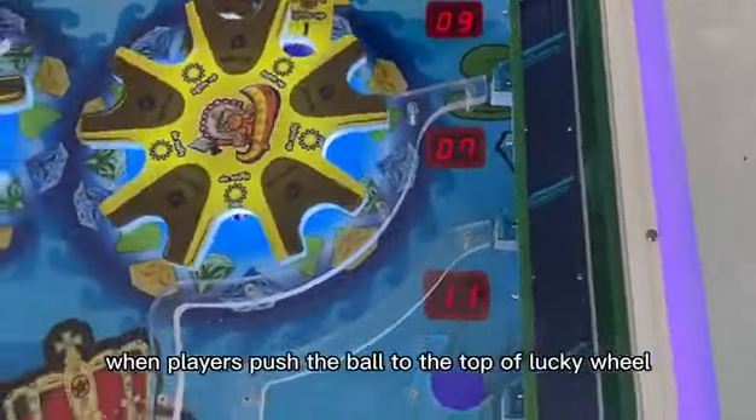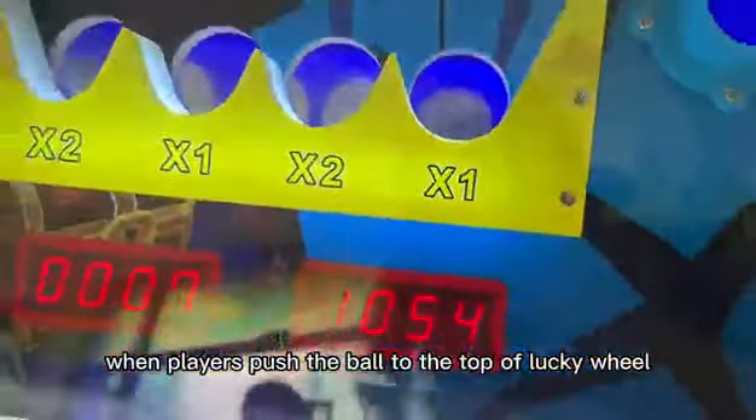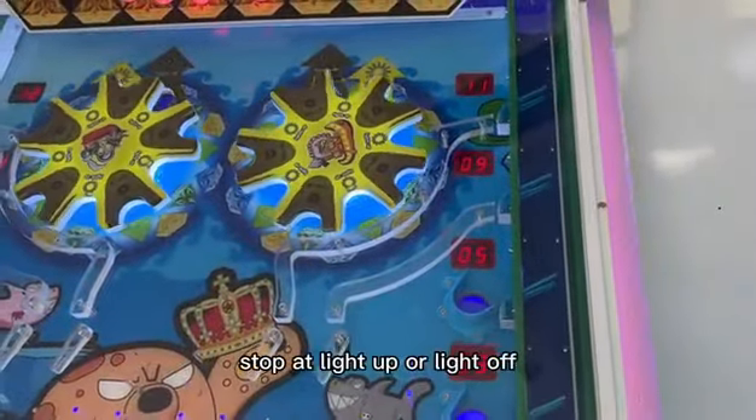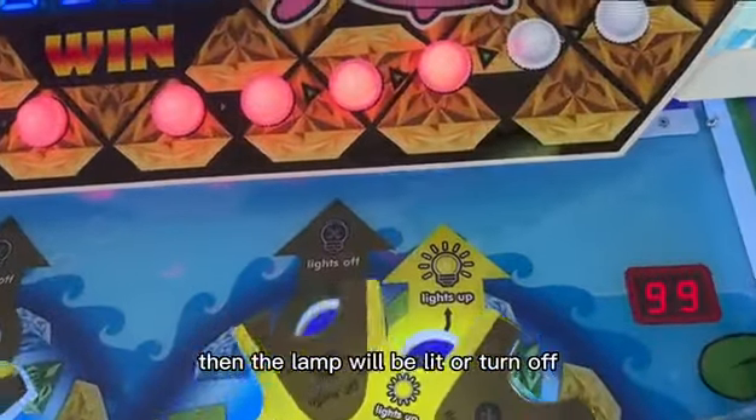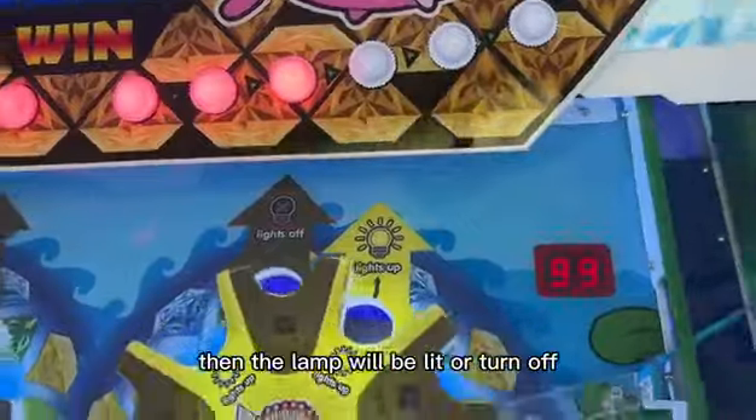When players push the ball to the top of the lucky wheel, it can stop at light up or light off, then the lamp will be lit or turn off.